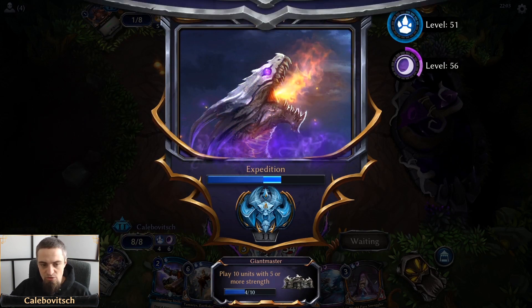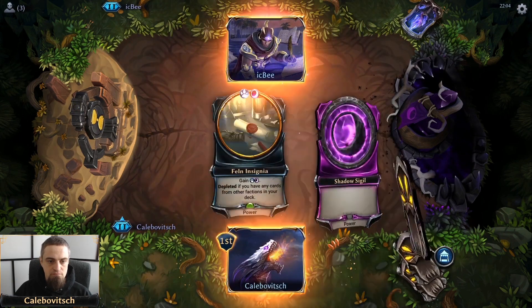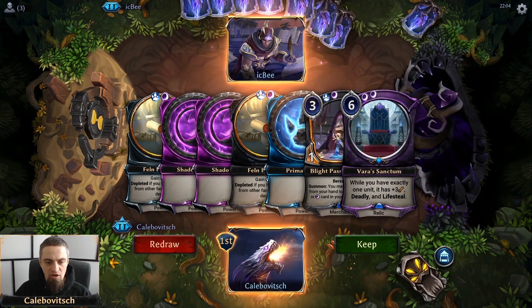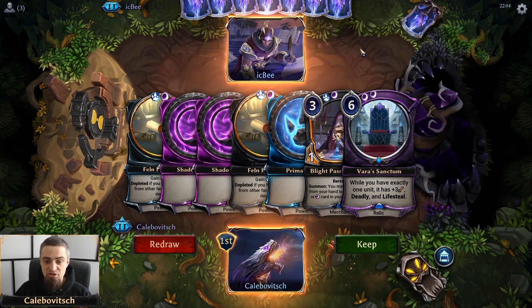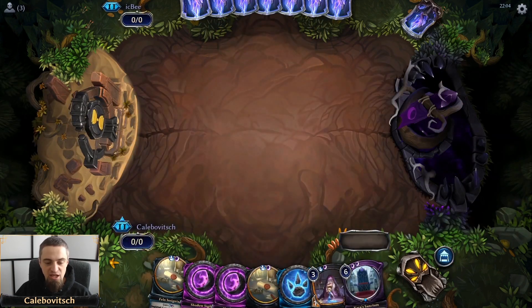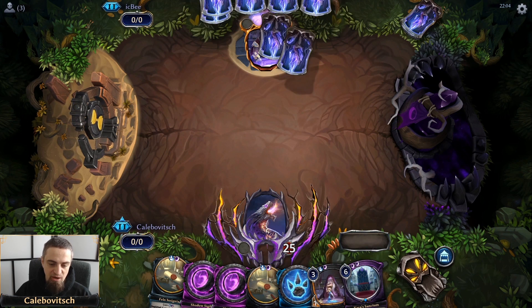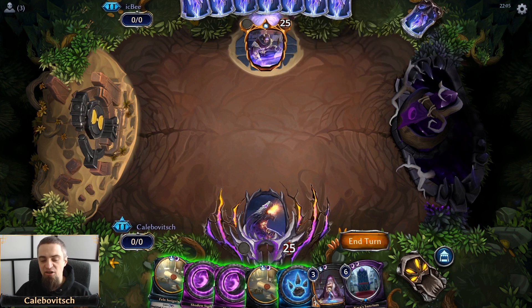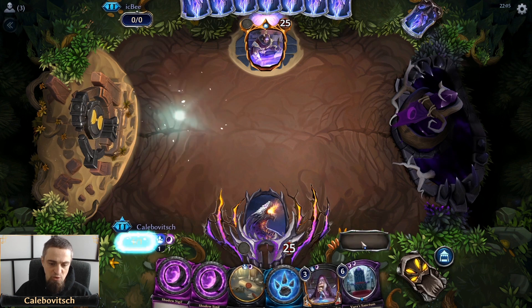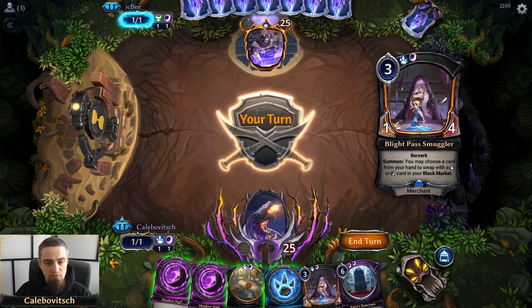On to game number two. Five power, a Smuggler that can get us a Malediction, and a Varus Sanctum. What more do we need? If this were an aggressive deck this would be a flood, but this is a control deck. We have a 6-cost that is the centerpiece of this deck already in hand. This five power is technically four power and a card from our market, which is even better. We have all our requirements — triple and triple. That is a good start.